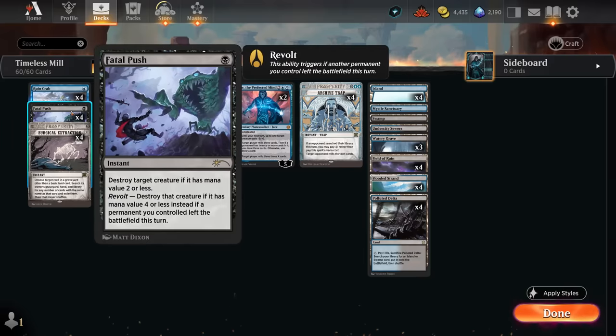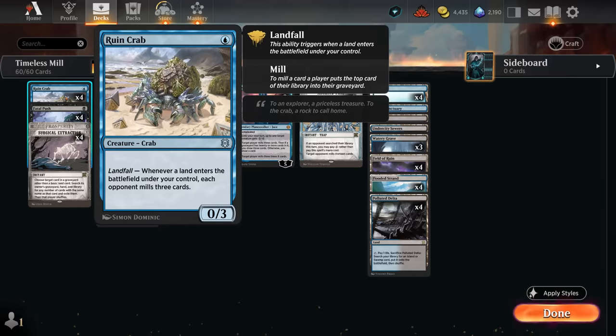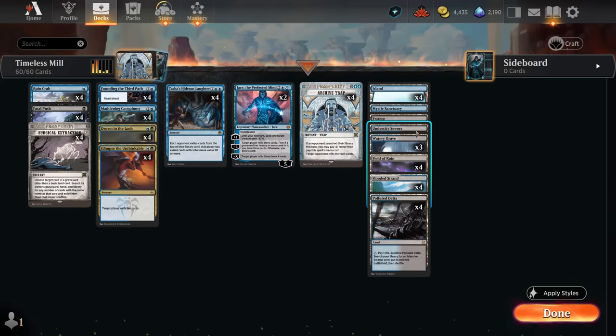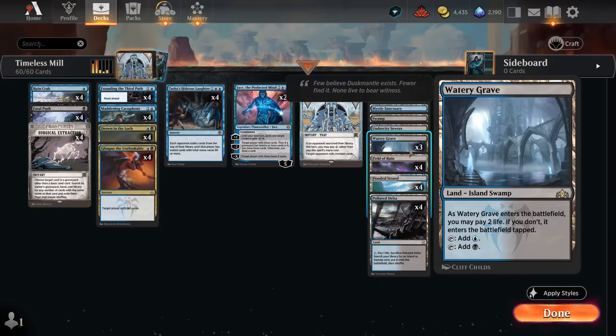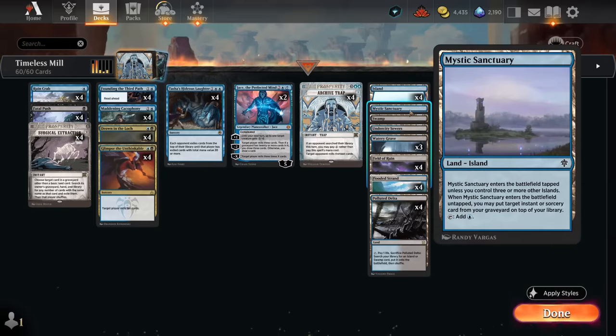Fatal Push at one mana can enable Revolt pretty easily with our fetchlands and even Field of Ruin, which are also great ways to enable Ruin Crab's Landfall ability twice so we can immediately mill the opponent for six. Besides fixing our mana, fetchlands can also grab Undercity Sewers to surveil as a nice dual land for a bit of card selection, or Watery Grave, and even Mystic Sanctuary in the late game — which can put an instant or sorcery back on top of our deck if we have enough islands on the battlefield.